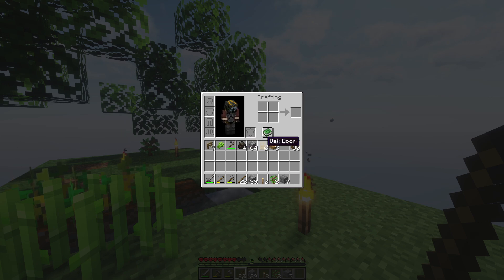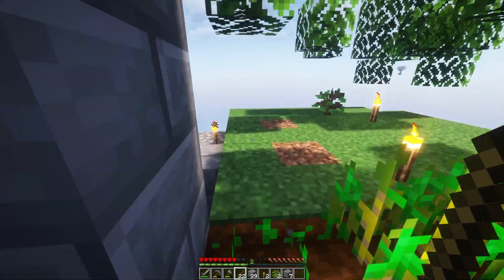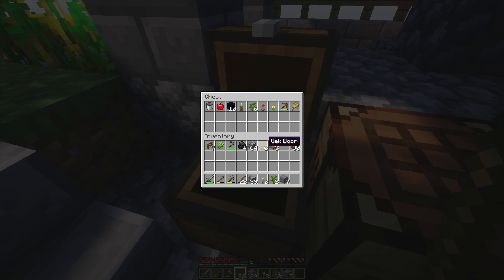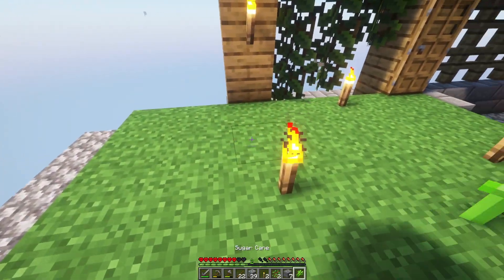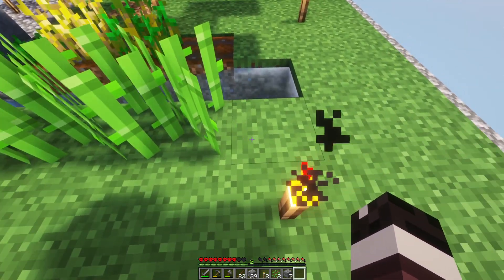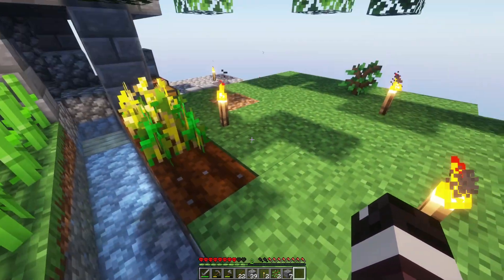I have a bunch of random junk in my inventory - like doors and fences and all that jazz. I'm still going to put one more there and then we'll have some wheat - we'll be good.